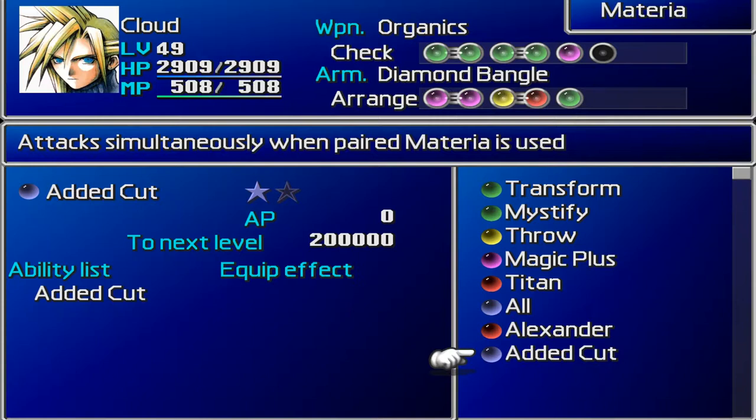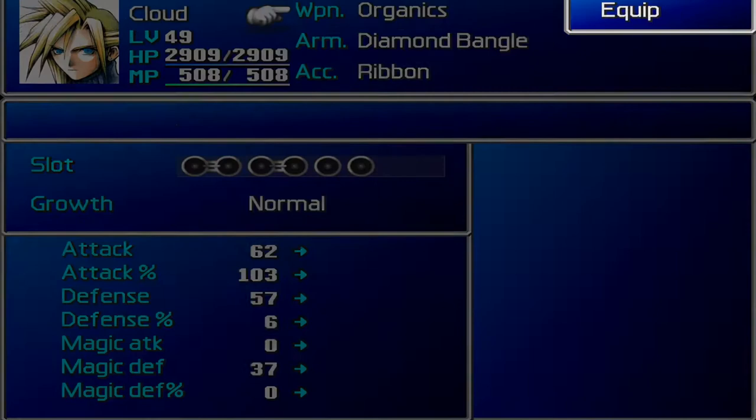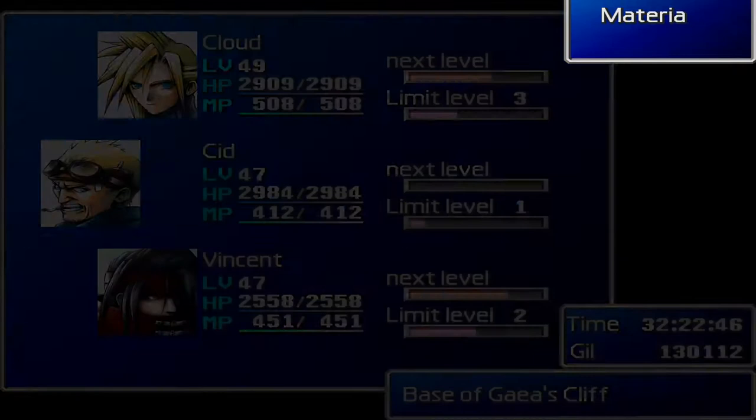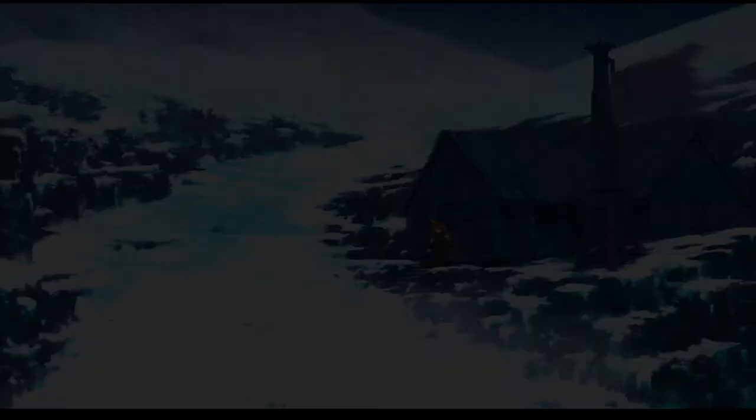I don't think there's anything else we need to grab. I think today we're going to carry on and start to climb Mount Gaia — or Gaia's Cliff if you will. We also got Alexander last time, a brand new summon. Wrong button — I don't know who to give that to just yet, so I'll probably hold off on that one. We're going to carry on today; we've still got Vincent and Cid in the party and we're going to be sticking with these guys for a little bit longer. Let's carry on — let's climb Mount Gaia, shall we?